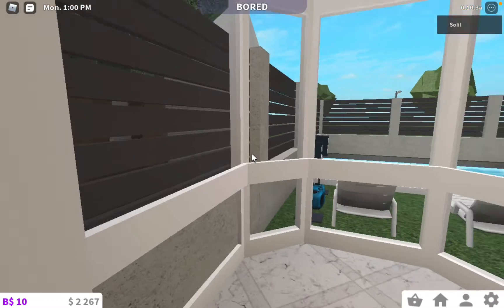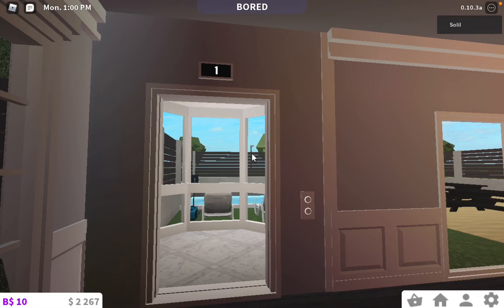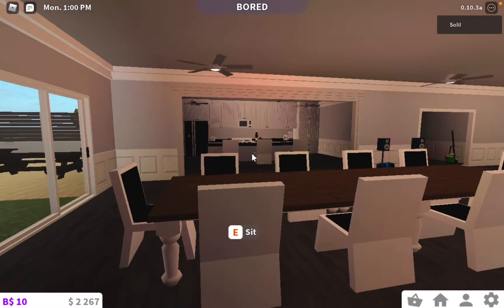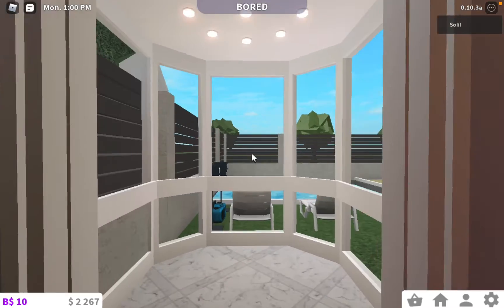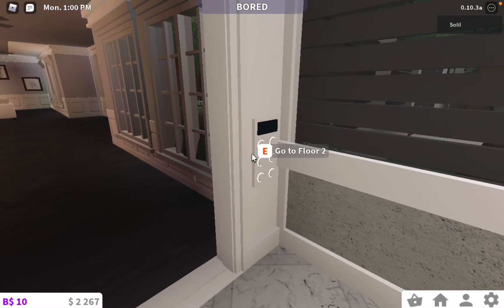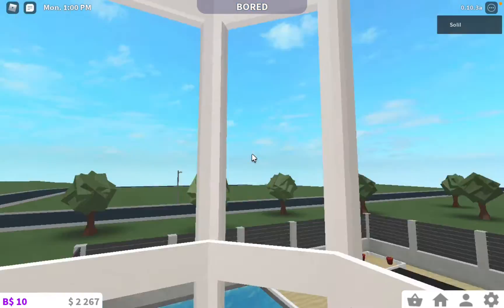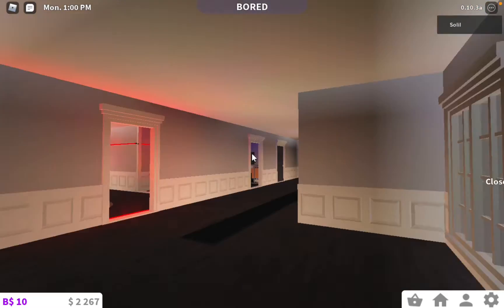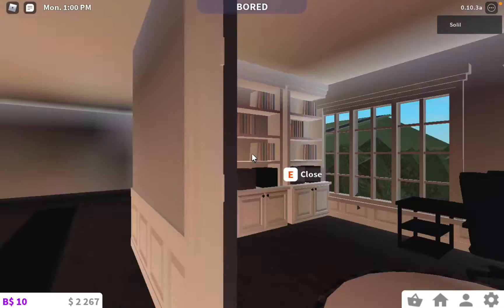This completes the downstairs. The backyard is the best — we're going to do that last. Here is my elevator. I always wanted an elevator and finally I have one. I was going to do stairs but the house would have had to be bigger. I love this elevator — it's so nice, it has windows so you can see the backyard. It takes you right upstairs and you have a whole view of town.